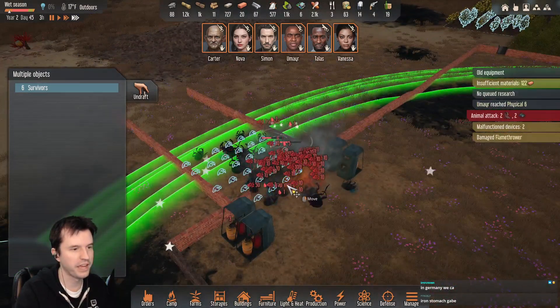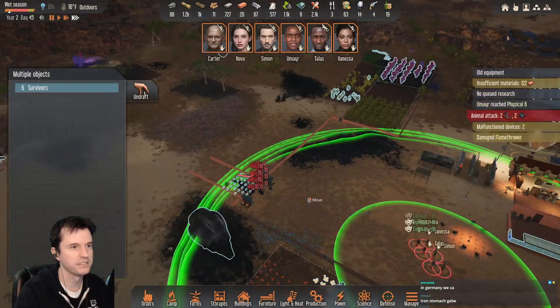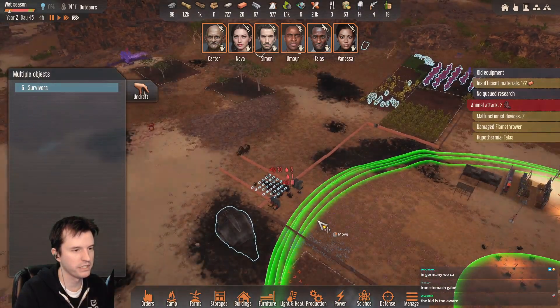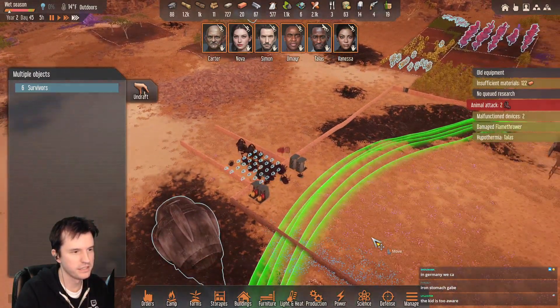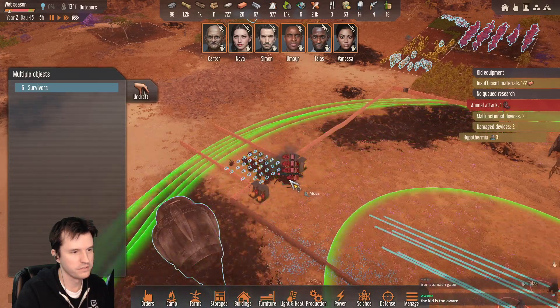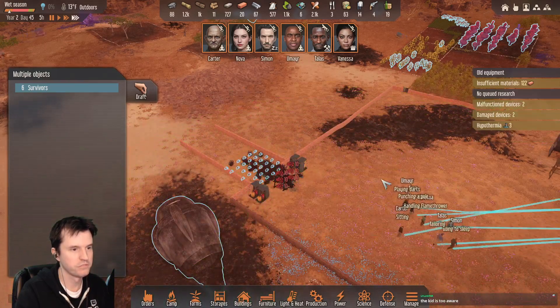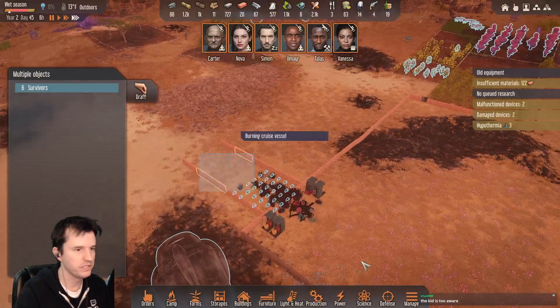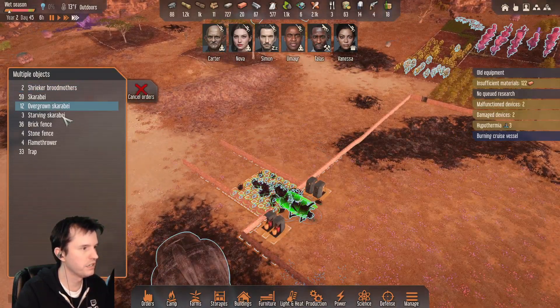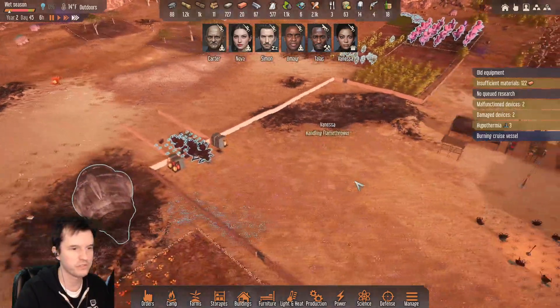Look at that, oh my gosh. I'm wondering — if I just back up, will they walk into the flamethrowers and die? Sweet. Two brood mothers, twelve overgrown starving — worth even less than normal, so we'll just leave those.